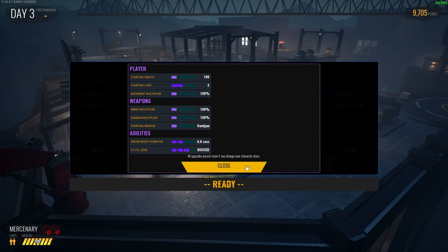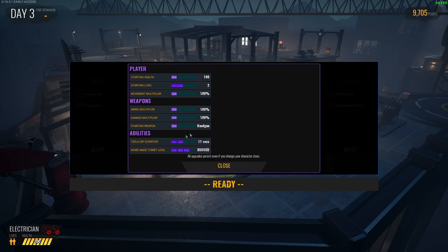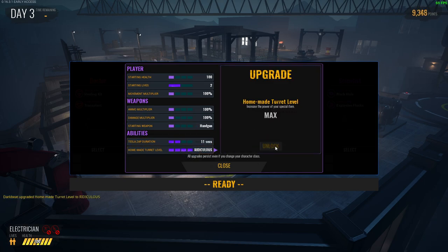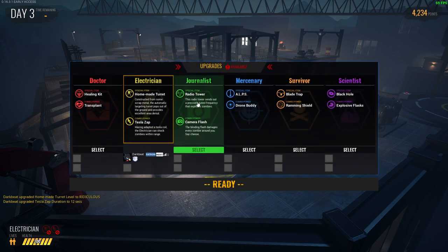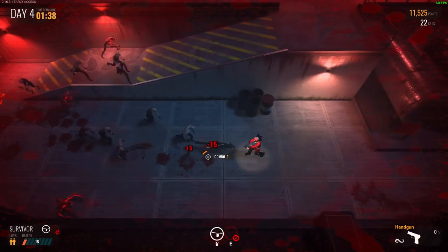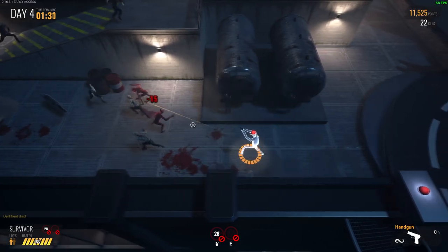The special item is a cooldown-based ability which survivors can place down on the field. Each item lasts for a few seconds and recharges after use. The combo power is an ability that is unlocked by killing five zombies in a short amount of time. This combo breaks if you are not able to kill a zombie within five seconds. Both abilities reset upon death, and you will need to wait for them to be available again when you are revived.